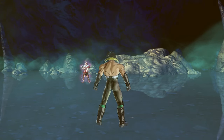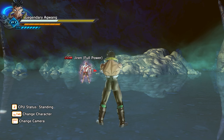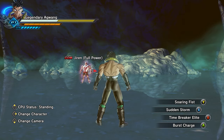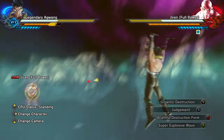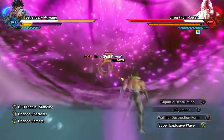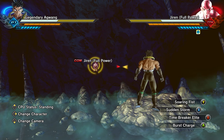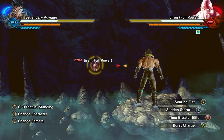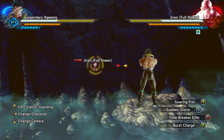You can also use this after you've already transformed, and you can transform to whatever forms you have after you put the mask on. However, the last thing you transform to will take priority. So let's go ahead and check out the power of our base form before we transform. Time Breaker Elite is a super skill which allows you to have a second input to attack if you hit it again after you put the mask on. Let's go ahead and do that now.